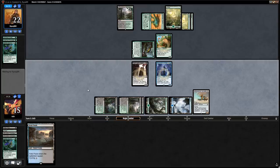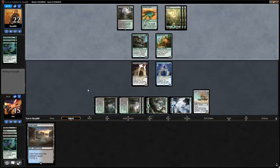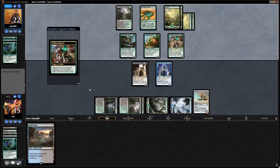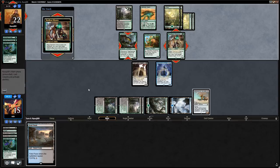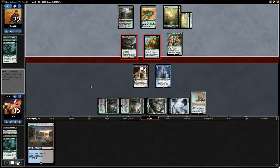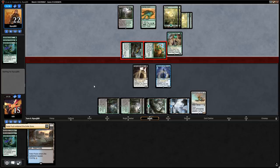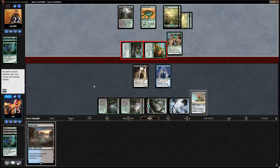We want to keep the Harvester on defense rather than attacking with it. Resilient Khenra from the opponent — they're almost on empty. If we can topdeck one of our more powerful cards we can definitely turn the corner. The Scavenger becomes a 5/4, both creatures get in, Scavenger exiles Fatal Push. Let's consider what happens with Blossoming Defense if we block Brontodon with Harvester plus Zealot — it would survive and kill Harvester.